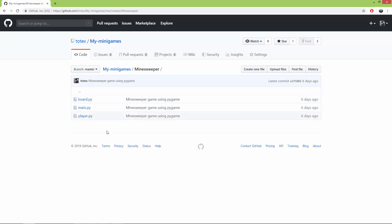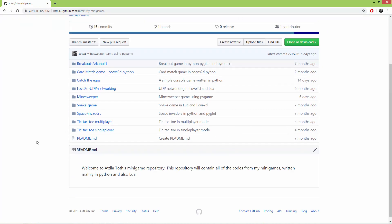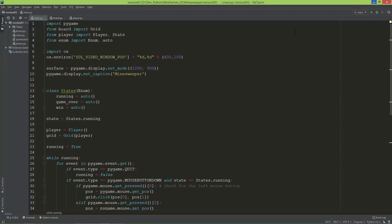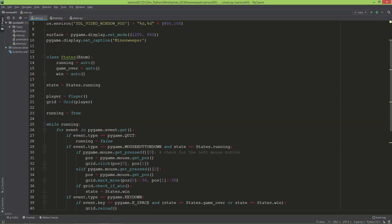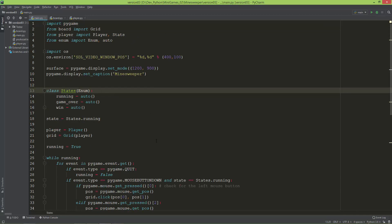If you download this game or these sources, you need to run the main.py. I'm going to add a link to this repo in the video description. Now let me show you the game — it uses Pygame as its graphics backend and also for input event handling.